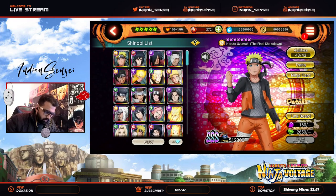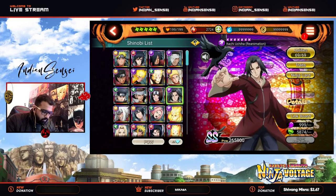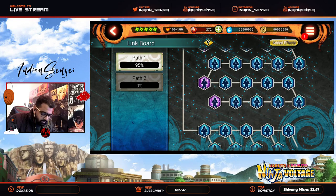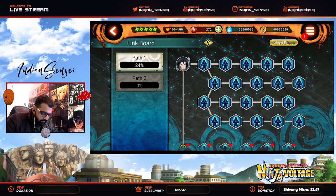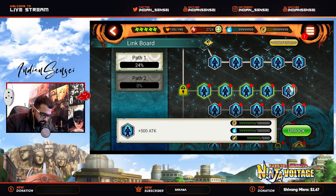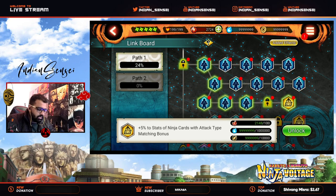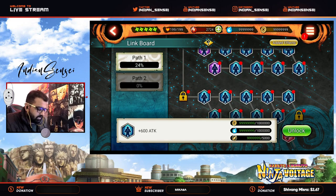Now you are able to see a lot of stuff together. Also, one more good thing they did was inside — for example, if you go to Link Board now you can select the whole path, the path which you want to unlock. Of course you will still have to click on these, but you don't have to click multiple times — just select the path you are trying to unlock and click unlock and it will be unlocked.